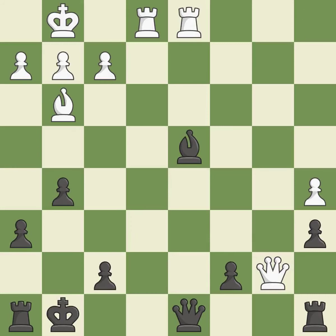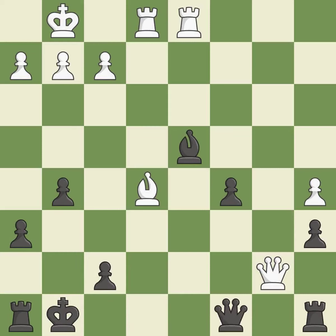This develops a rook off its starting square, getting it into the action. This threatens to win a bishop — best. This reveals an attack on a pawn — best. This offers an equal trade of pieces. This ignores an opportunity to develop a rook off its starting square — it is an inaccuracy.